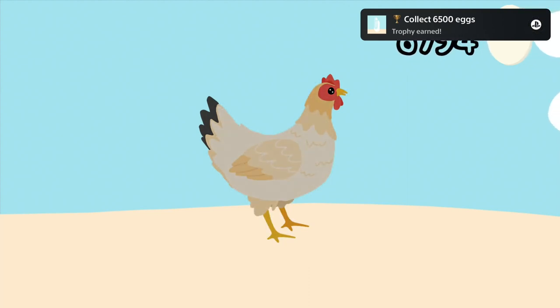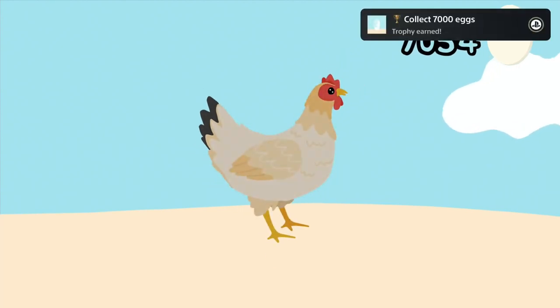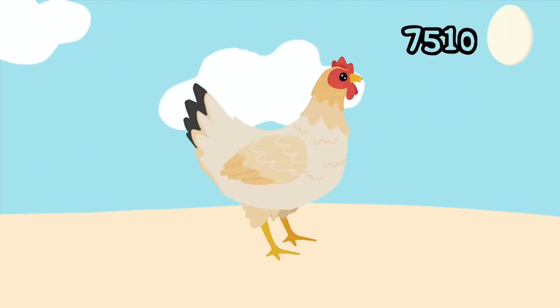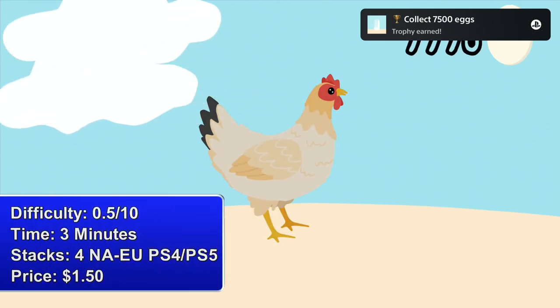However, the Chick C is another very easy and fast platinum. To unlock the platinum you need to collect 9500 eggs. To collect eggs just hold down the R1 button — and yes, that is basically everything you need to do. Hold down the R1 button for 2-3 minutes and the platinum is yours.